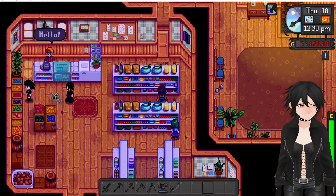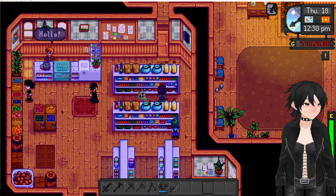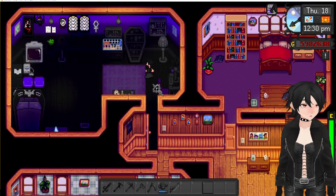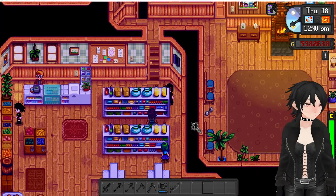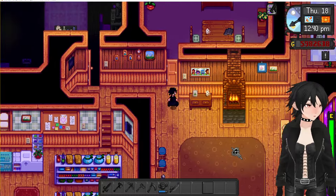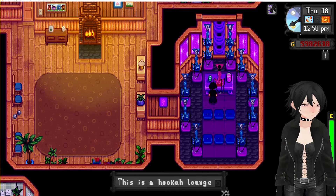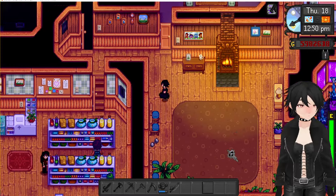I definitely made Abigail goth — I love her look. Gave her the bat's nest hairstyle and her room is looking awesome. The altar room has been turned into a hookah lounge, because why not.